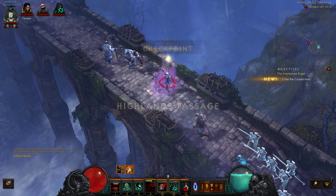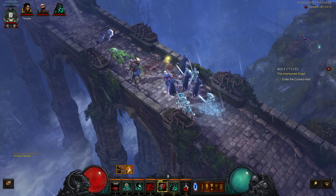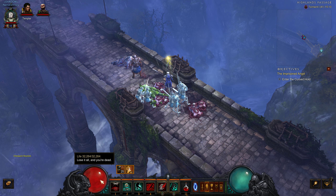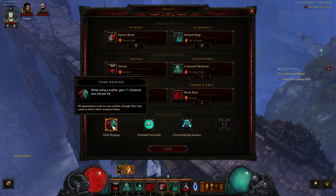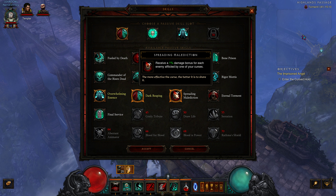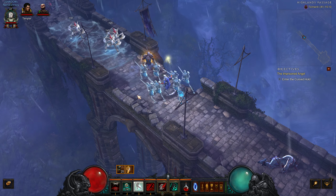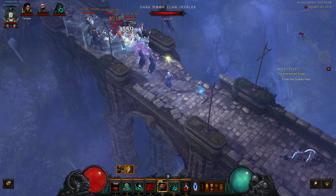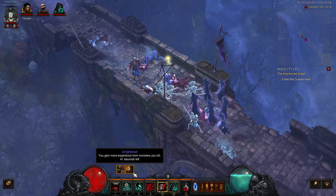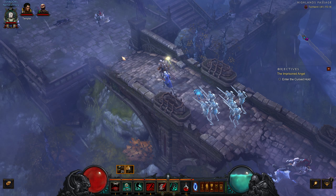Highlands Passage. Let's take a step back. We're gaining 2% of our health and essence — for essence that means we gain 5 essence per kill. For life we do gain a bit more, but we already have quite some recovery. So the on-kill effect, I don't think it's that strong. Let's swap out of it and pick up Spreading Malediction just to have a look at how good it is. No visible counter — that is unfortunate. It's always nice when you actually have counters to see how many foes are affected and how good your damage reduction is.